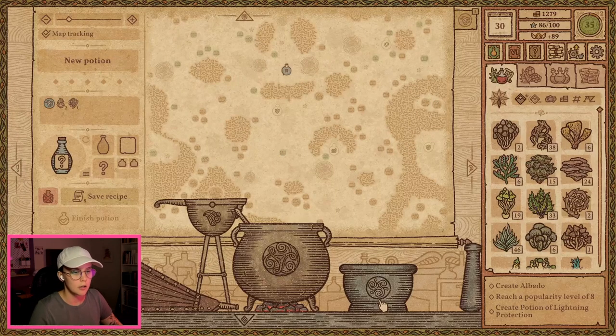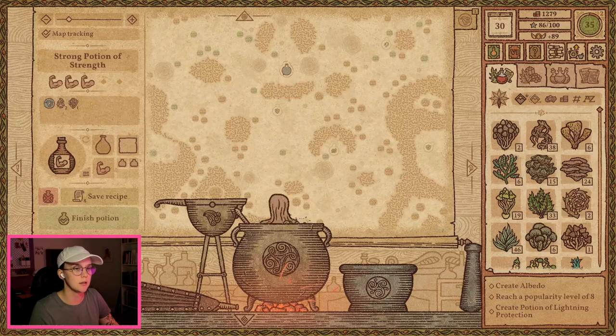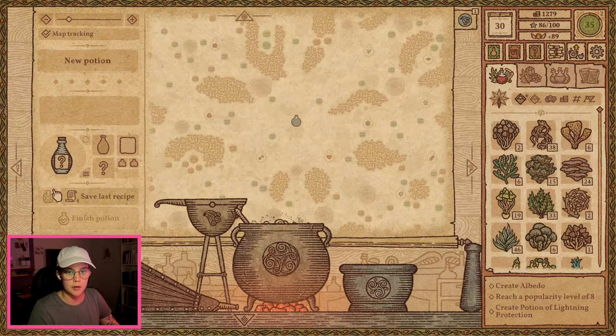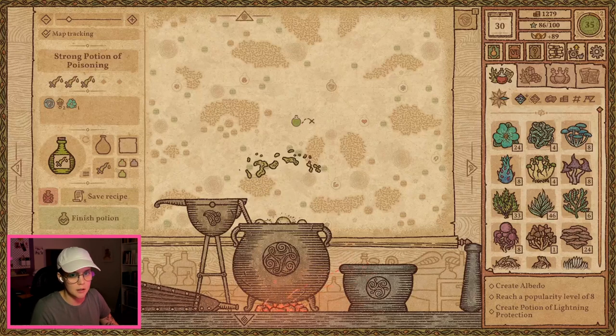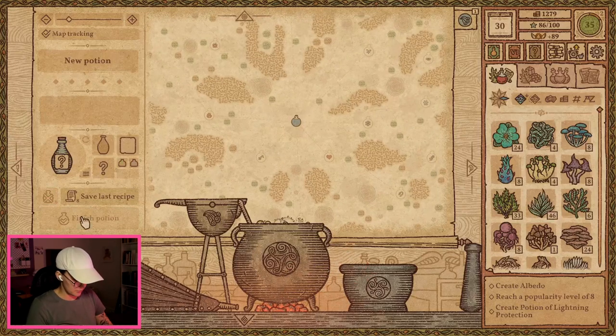We got three times strength now, so that one is going towards Negrito. Finish this one. Perfect. I'm going to go for three times poison next. We got poison. Cross that one off the list.